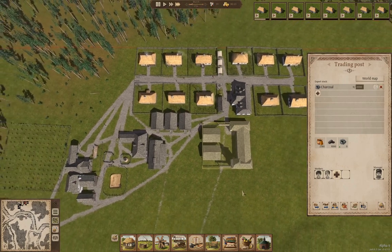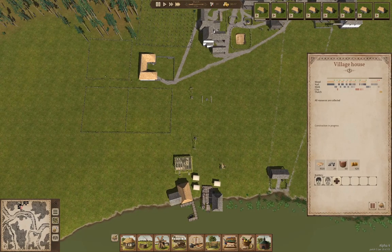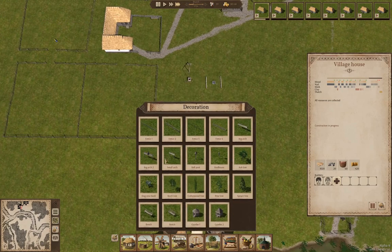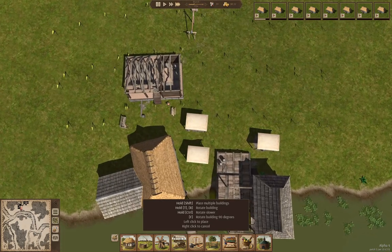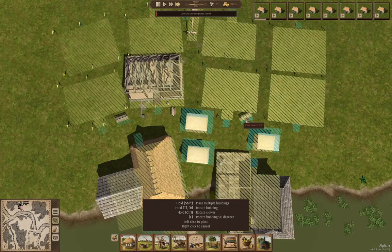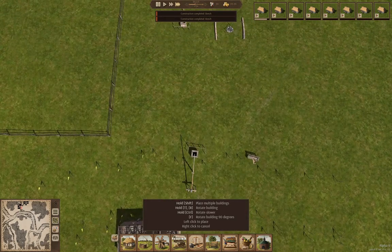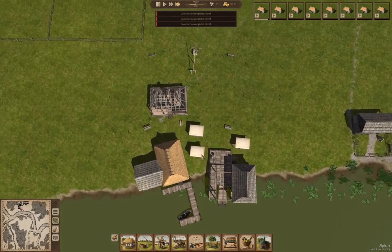Now we're unloading the trade wagon — that's good. I think we need to keep some workers in there permanently. We need to finish building our stuff here as well. I want to put some benches — we'll put a bench here, here, here, and there.